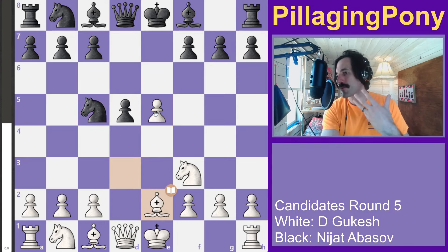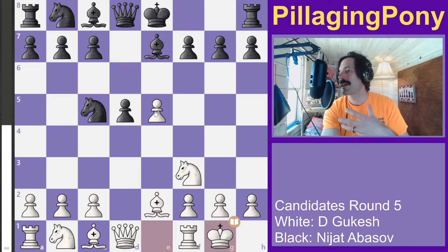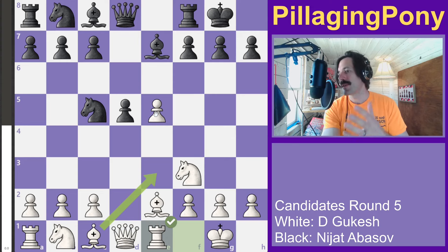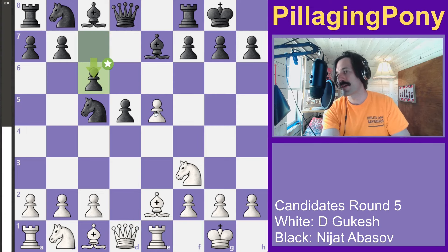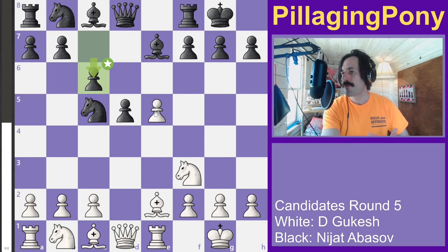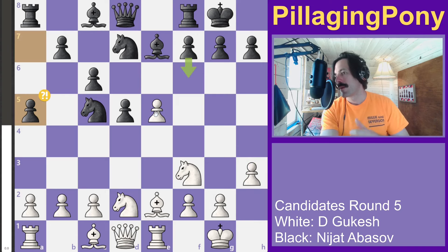Black moves back, white preserves the bishop pair — bishops are long-range pieces, better in the endgame. Both players castle for king safety. White grabs the center and black reinforces his center, so we're still fighting for the center as we're also fighting for space.